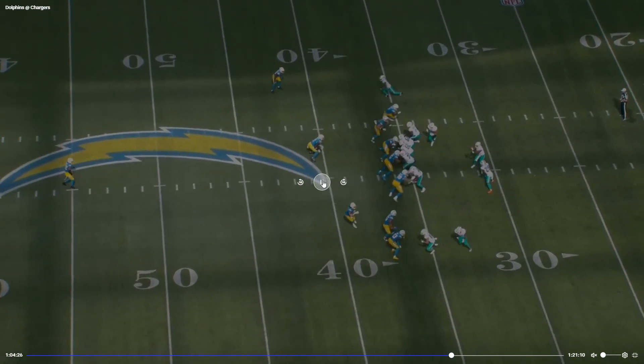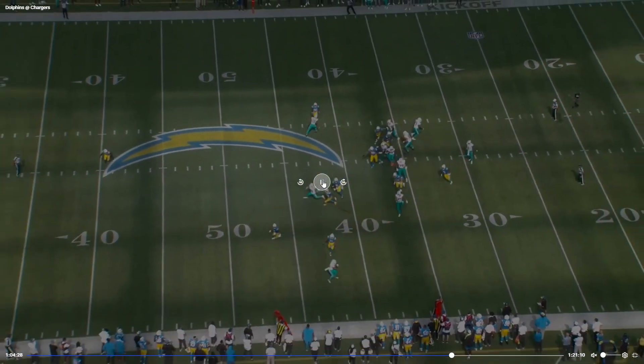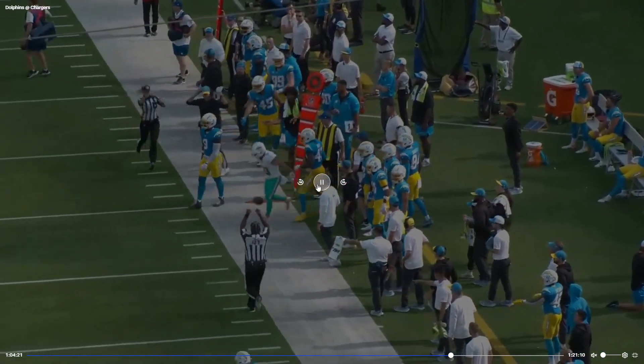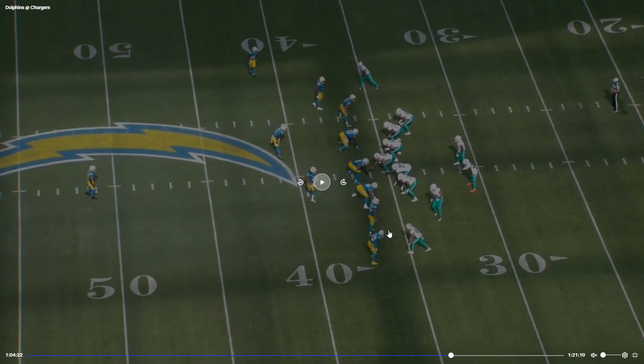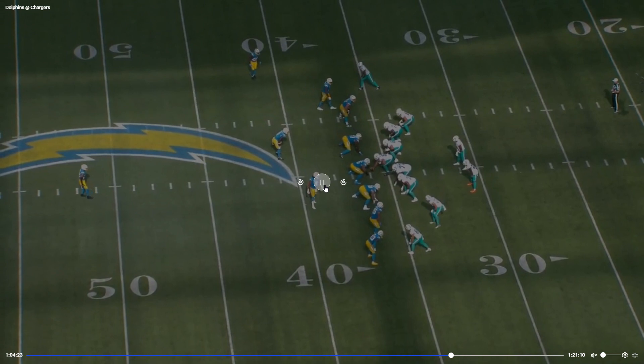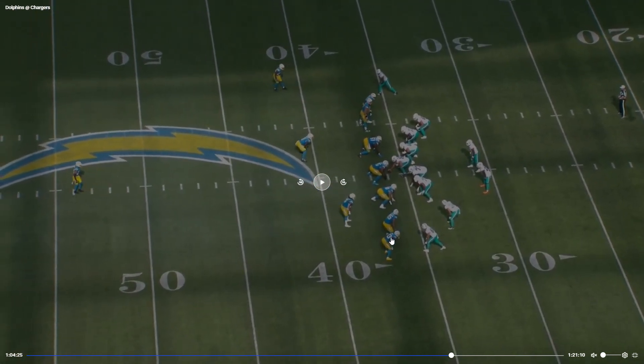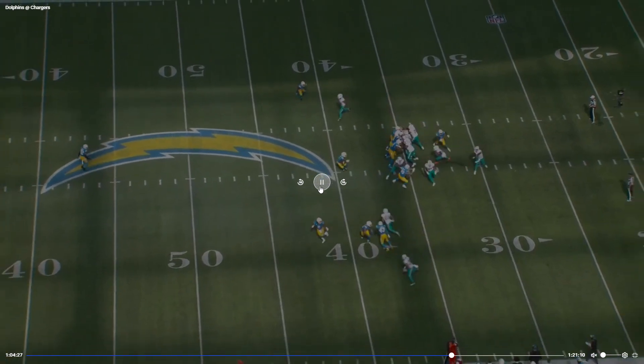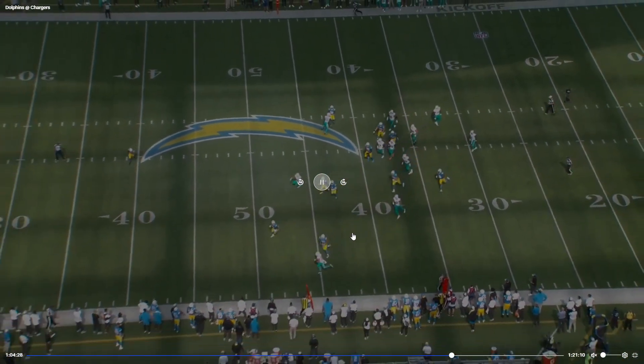I got this marked as good play design. We put Ingold in motion. Craycraft is either going to run a slant or a crossing route — either way he's going to take this defender over here. Not only that, but this defender is also going to slow down this linebacker who's supposed to be covering Alec Ingold, because he has to get around his teammate. Which allows this to happen — fantastic.